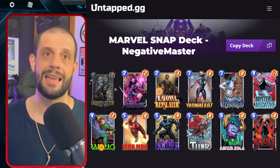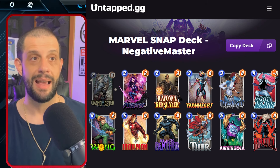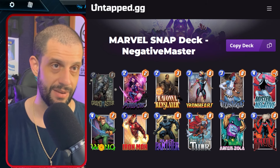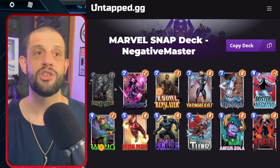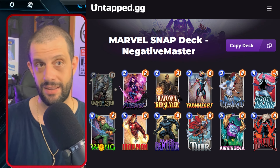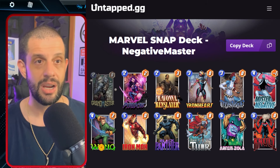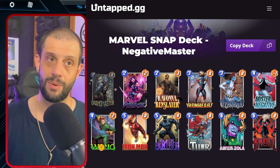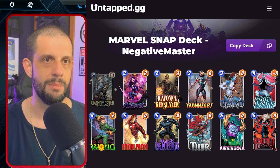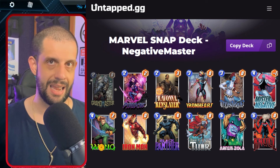Let's try him in a negative deck. We're bringing over Arnim Zola and Null from the last deck and throwing it into a Grand Master shell, because the extra Ironheart — the ability to move that Black Panther even — is incredibly big. Imagine having your Ironheart go once, Grand Master goes down, moves it into a Wong lane, so you're getting three procs of it that way. I love the idea of having Jane Foster also be able to pull out the Grand Master if it becomes negated. You have some extra play here with Psylocke and Ravonna to get out your Mr. Negative.